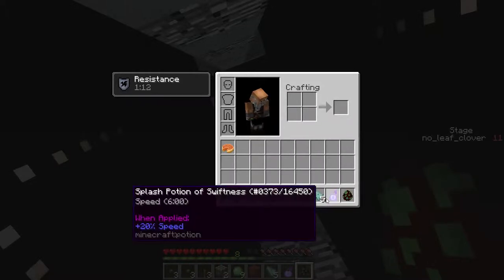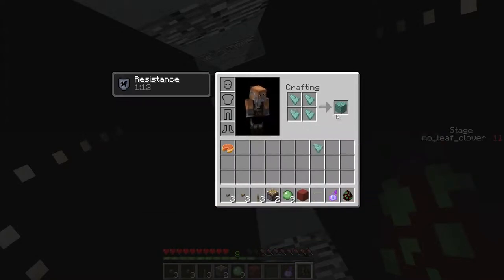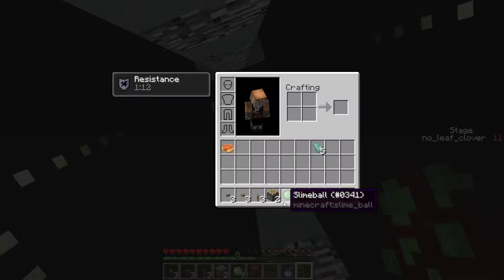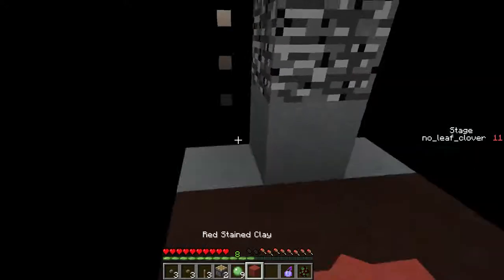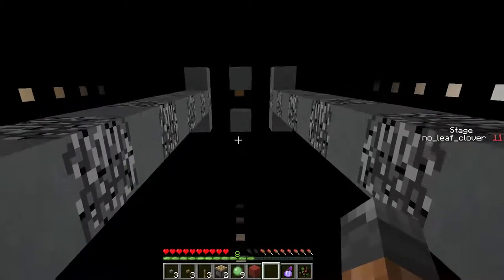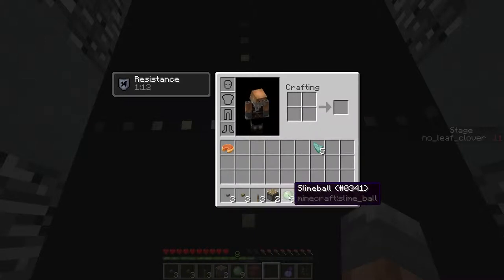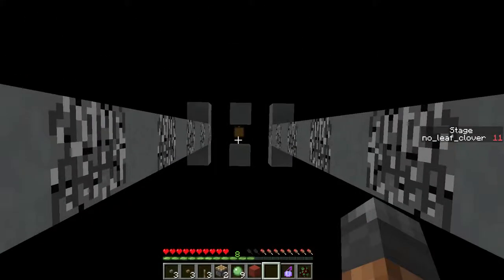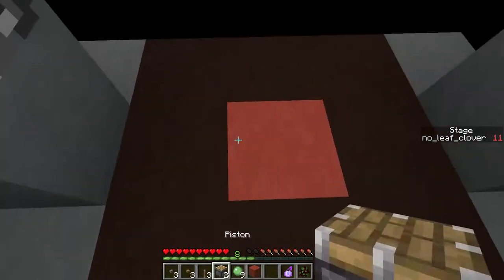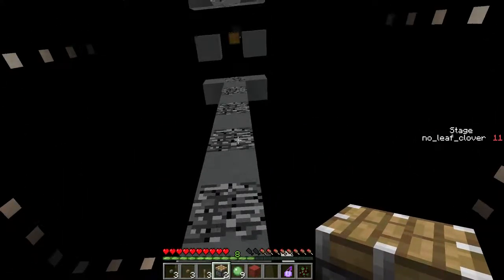Spawn egg — why would I do that? Prismarine shard, that's enough to make one block. Two blocks, two pistons. I guess I need to make one of these flying machine things, but I don't know how they work. I can make one sticky piston and a slime block — I really don't know how these work though, that's the main issue. I mean, I can push myself up two blocks, but it's not even close to being far enough.